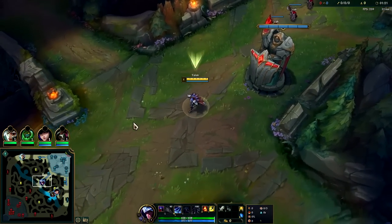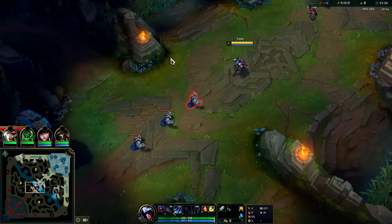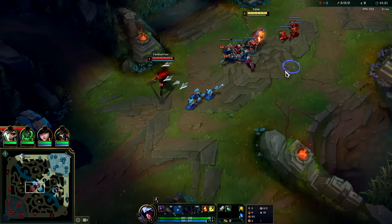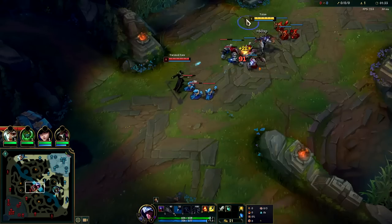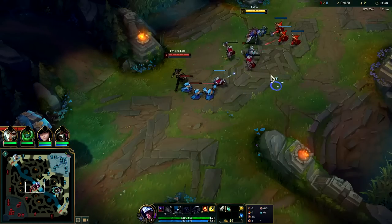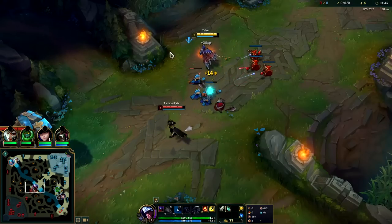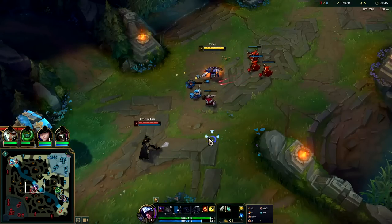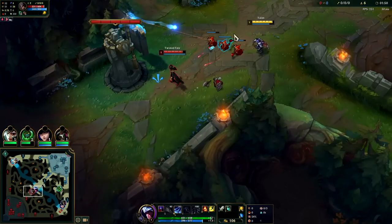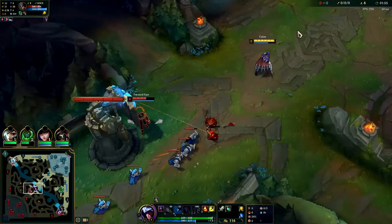Against TF, he definitely can't shove us out of lane. I want to get this pushing early — catch the wave early. Then it forces them to last hit while I can hit them because my last hits are already done. See how he's not able to really hit me because he has to focus on his own minions. It's like he still has to do his chores, but I already finished mine, so I can beat him up while he does his. That's how that works.